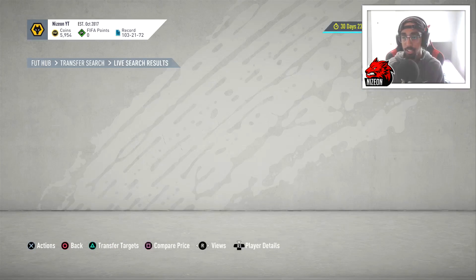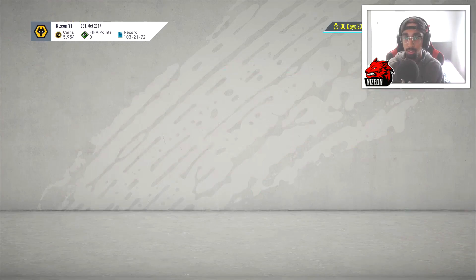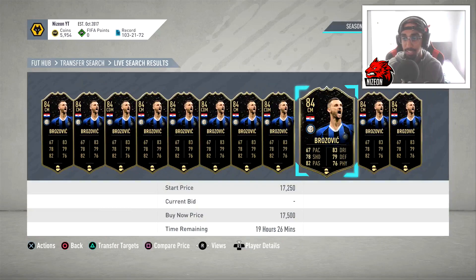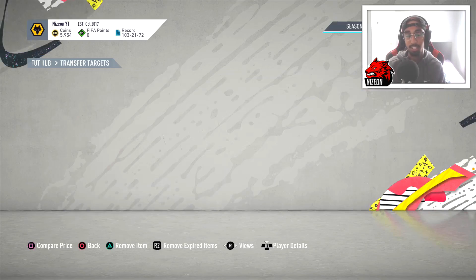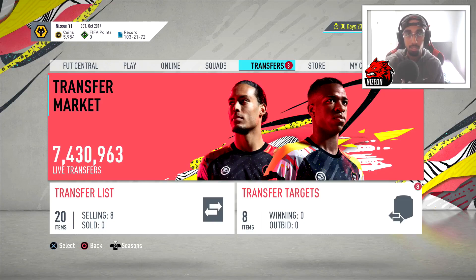Later on, in a week or two, these 84-rated players will likely be worth 40,000 or maybe 30,000 coins depending on their demand and popularity in that position. I just missed out on Brozovic for 14,500 with the shadow chem style. Brozovic in-form with a shadow would go for around 16,500-17,000 coins since he's originally a CDM. So if I'd picked him up for 14,000, I'd be making around 2,200-2,500 coins after taxes. It is a bit of a grind, but if you don't have any SPCs and are just trying to make coins, this is the best possible way. I'm giving you different methods you can rinse and repeat instead of one specific method so you don't get bored.